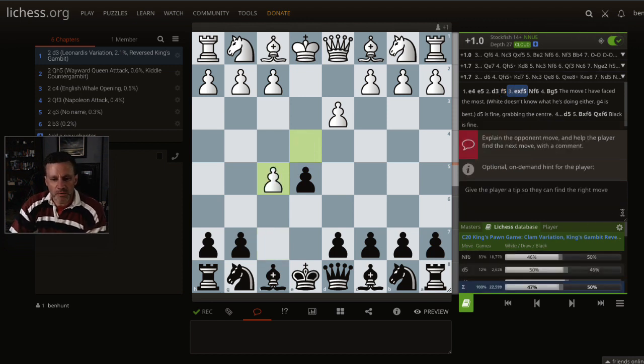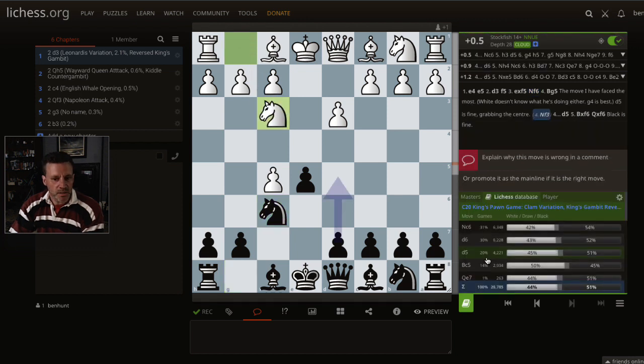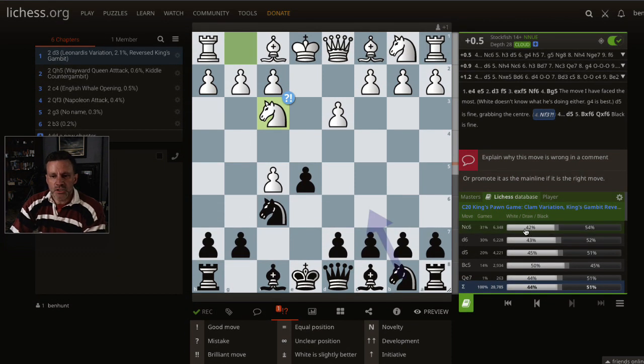Most common move is to take. In general, whenever they take, you're going to play Nf6 — particularly if this diagonal is open, which it is here. So we play Nf6. It's plus 2 here for white, but the most common move is Nf3, which is inaccurate — let's call that a dubious move.